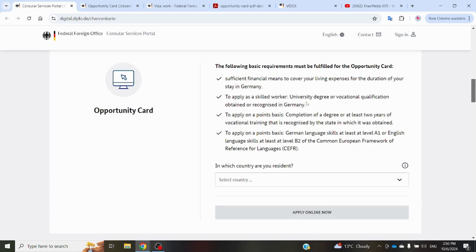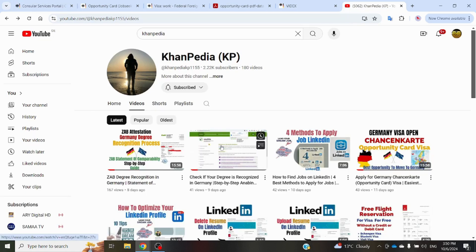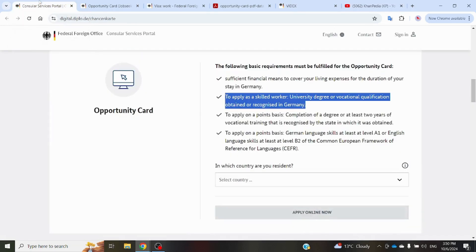You can check this by watching a video on our YouTube channel about how to check if your degree is recognized in Germany using the Anabin database system. This is the official database of Germany where all the degrees of other countries and universities are listed. If your degree is already in the list, you are directly eligible for applying for the Opportunity Card. If your degree is not in that list, then you have to get your degree recognized by the German government.